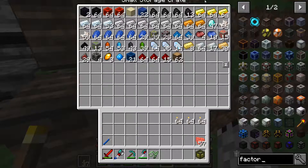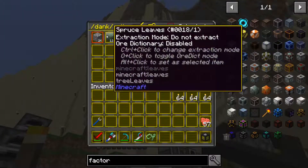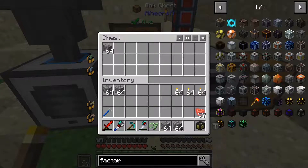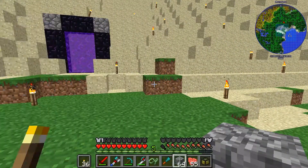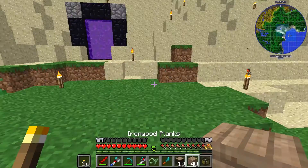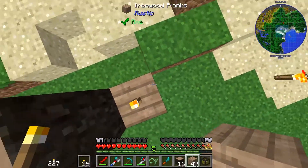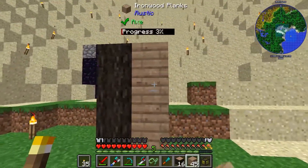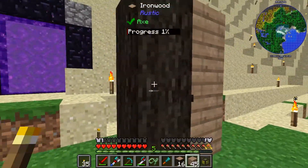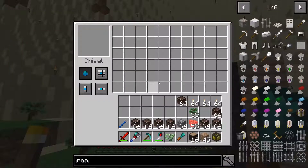I need to smelt up some cobblestone and let it process, then I'll be right back. Alright guys, I went ahead and grabbed a few resources. The main thing I've settled on is ironwood - this is from the mod Rustic. I like it because the wood looks grimy and old, and the log itself is a very nice contrast to that.